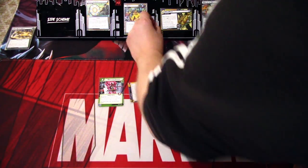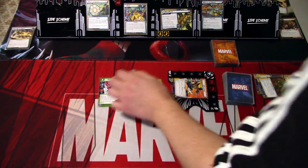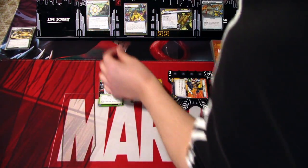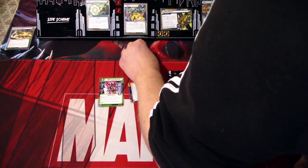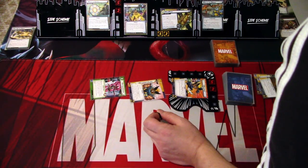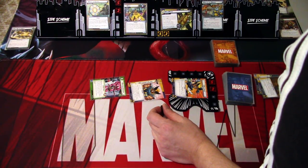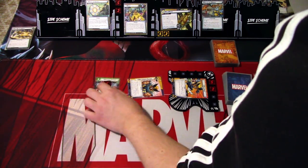I'll play Track by Scent to give us more time — remove three threat from a scheme. It doesn't remove the last threat, so we just remove three. We are at seven threat. Wolverine hits for two damage, and Brother Voodoo will hit for one damage. That is our turn.